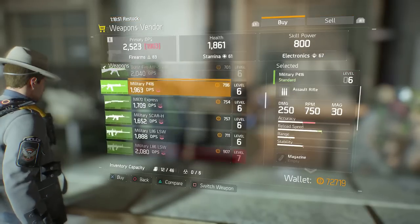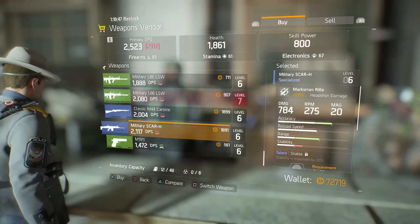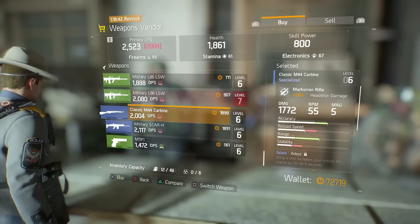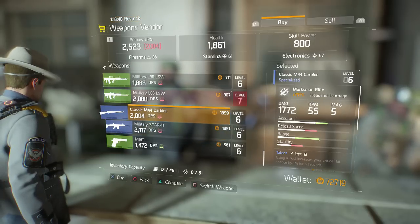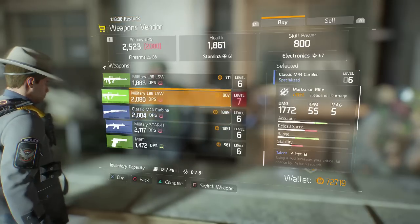Now comes the fun part — you can actually go ahead and buy weapons. See how they were 37,000 on my other character? Now they're only 1,800. This one also comes with a tool part on it, so you don't even have to buy tools separately — it comes with the tool part included.